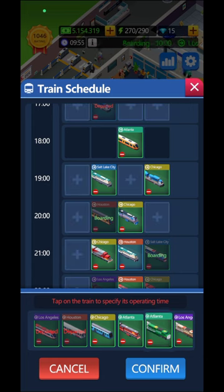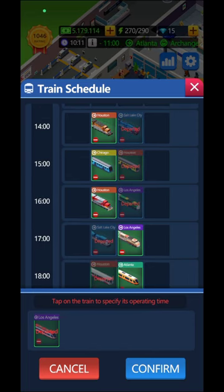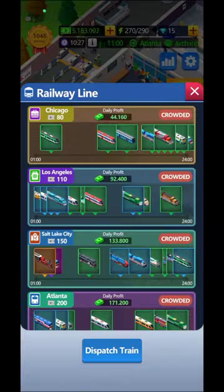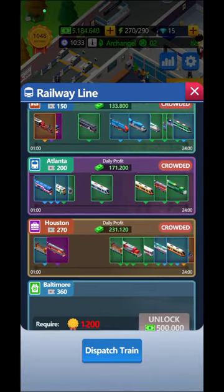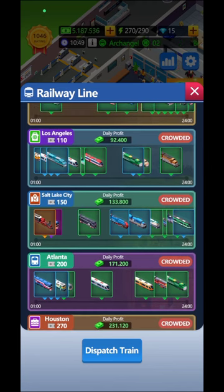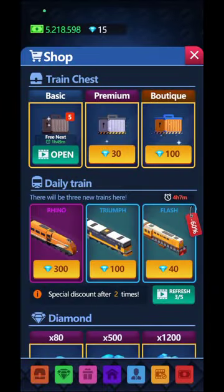Every train location is crowded because I don't have enough trains - I need more and more trains. In the shop, try not to buy the ones with 300 gems; go for the rarest ones and look out for the names. Buy the ones with 100 gems, and even 40 gems if you don't have that train yet. Don't bother upgrading a train - try to find all the trains first.